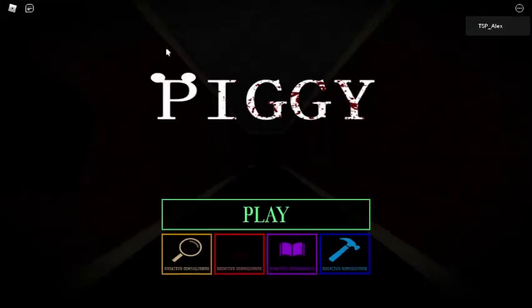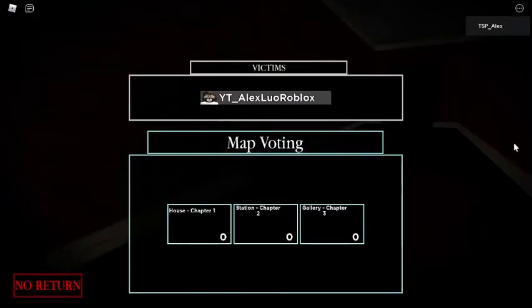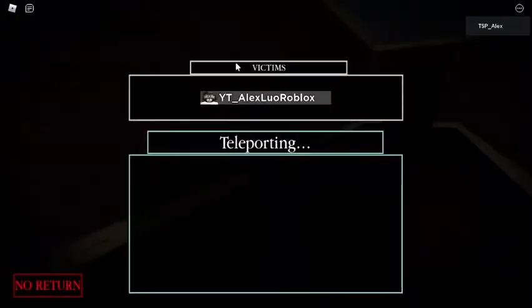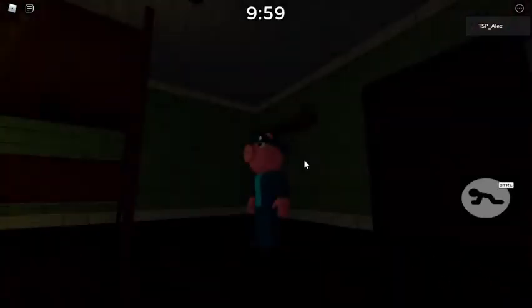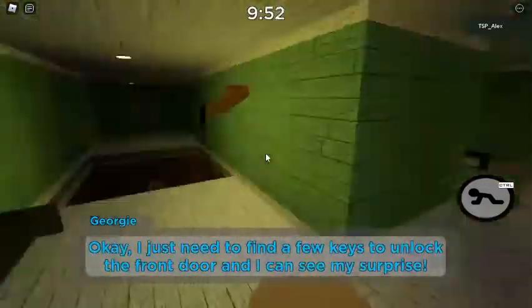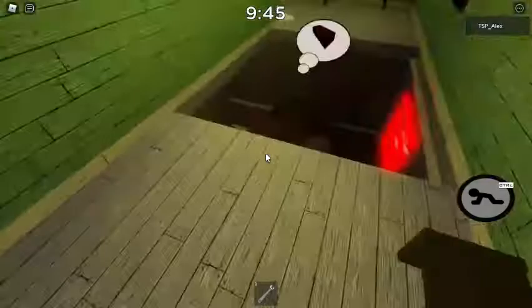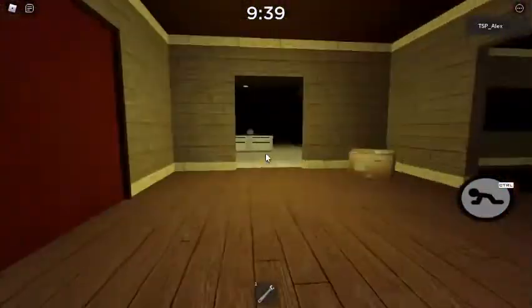Hey guys, welcome back to my channel! Today I'm going to play the result of Isolation and No Return. The vaulting house has been selected and teleporting — okay, here we go. Wait, did I skip the intro cutscene? Okay, I'll just find out if I can unlock the front door so I can see my surprise. Oh, a wrench! Oh, a distorted memory house — and a gear, it's a huge place.